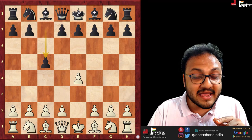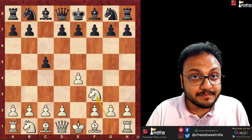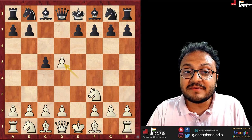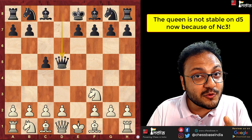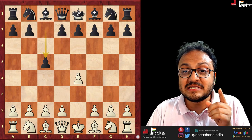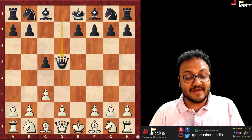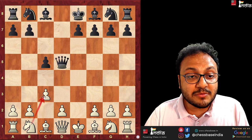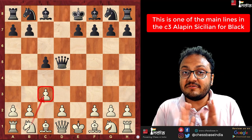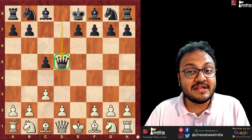By that same logic: e4, c5 — if now you play knight f3, black goes d5 and it's already not a good move, because after e takes d5, queen d5, the queen can be hit with knight c3. But if you play c3 first in this position and then d5, then after e takes d5, queen d5, the knight can no longer come to c3. This d5 move in the Alapin Sicilian is a very, very good way to play as black, because the queen is now very stable on the d5 square.